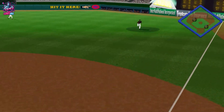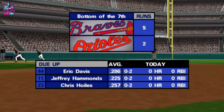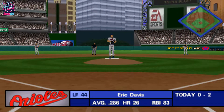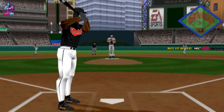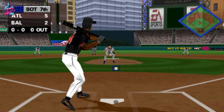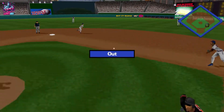Hit to right field — the outfielder made a nice play on that ball. It was a pretty routine fly ball that just settled into his glove. That takes care of the side with the man left in scoring position. Time for the seventh inning stretch. All of today's exciting baseball action is brought to you by Refreshing Iced Gravy — the taste of Thanksgiving all summer long.